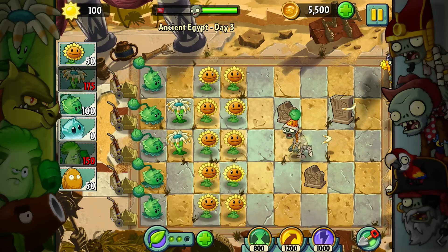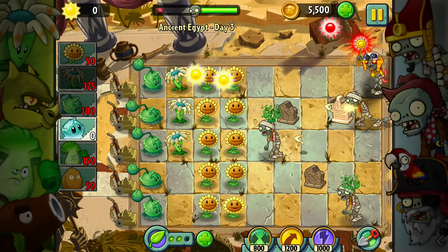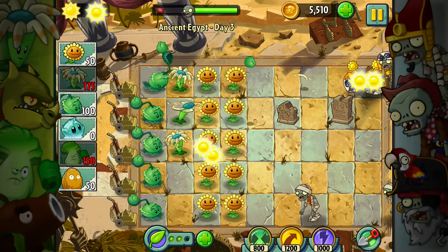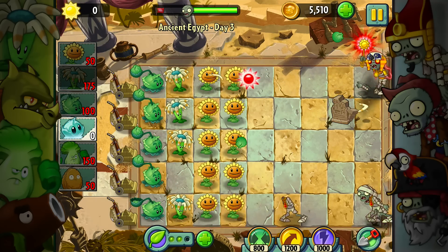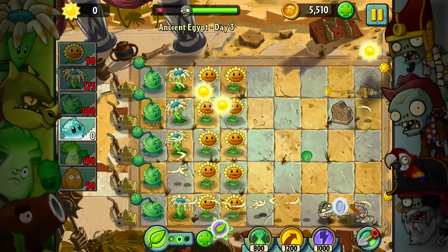I now have a couple of sun fruits which I should go ahead and use. A couple of you guys have been yelling at me in the comments saying, 'Koops, make sure you use your plant food as it does not carry over between levels.' So it's one thing I should do a little bit better. I do have two right now. There's another zombie coming down that way. Let's go ahead and use it on this guy — I'll fire a bunch of those which will give me another one for free.